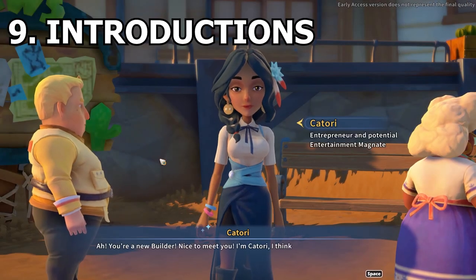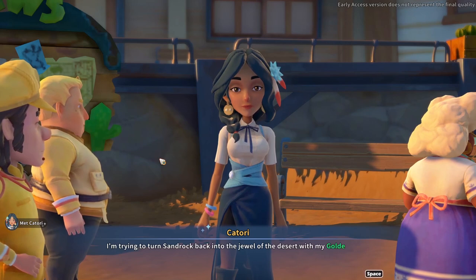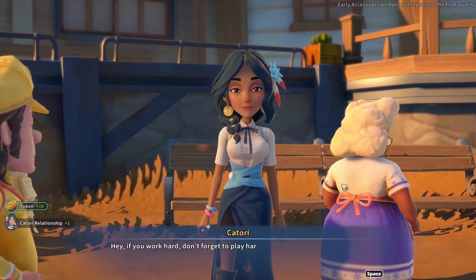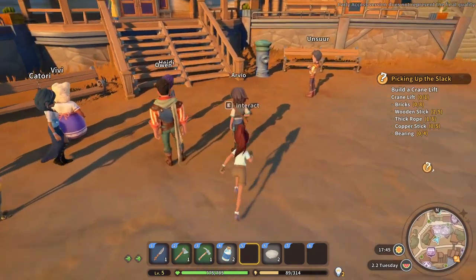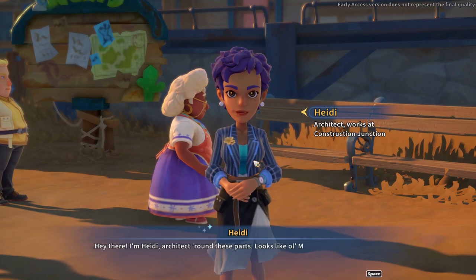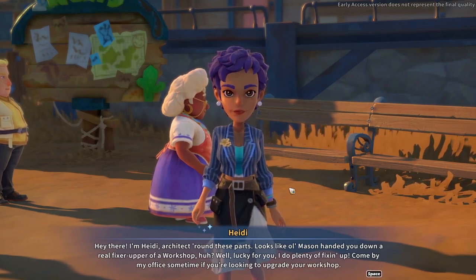My Time at Sandrock is a game where you can talk to people and make friends. As you talk to the townspeople for the first time, most of them will have a welcome gift for you, so make sure you have enough space in your inventory. After you've introduced yourself to someone, make sure to talk to them again, because talking to them once per day will result in you getting one point of friendship just by talking. Talking to them for the very first time won't give you any friendship points, unless it's one of the rare cases when someone has a quest for you as soon as you meet them and you can get more points right away.